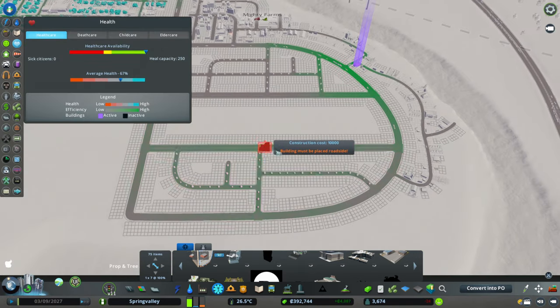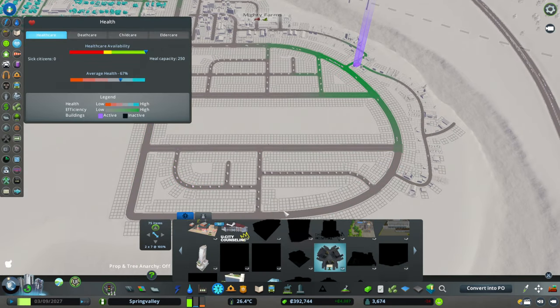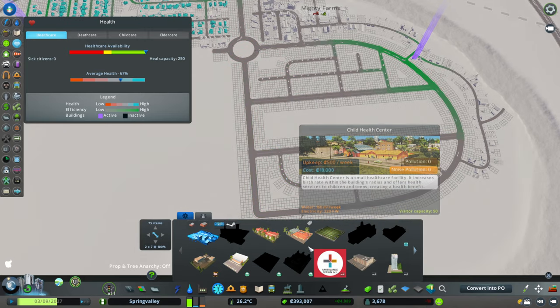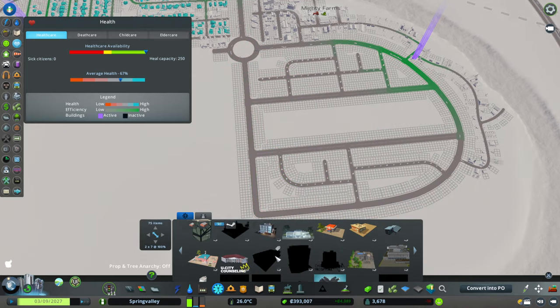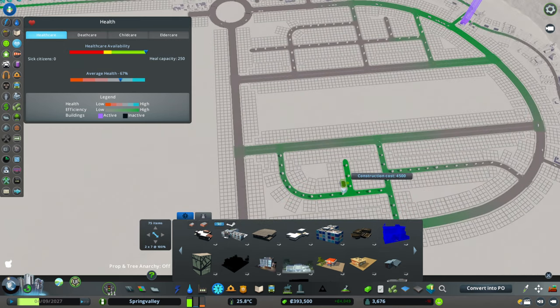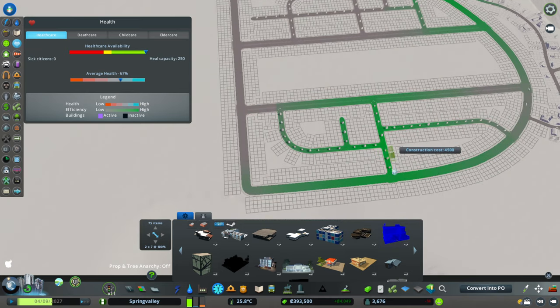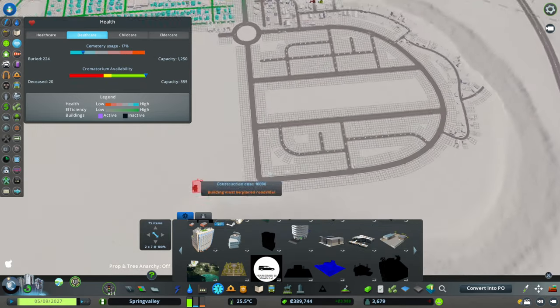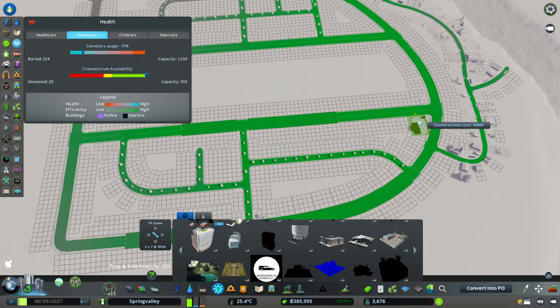That's all the zoning I'm going to do for now. It will be worth our time to check on the service needs. We do maybe want a little bit more medical coverage over here. Clickerson's Healthcare — wow, it's tiny. We're going to put it right down here. For death care, one of these little guys will work just fine, and it'll be good to have it around here as well, so we can plunk it right there. Excellent.